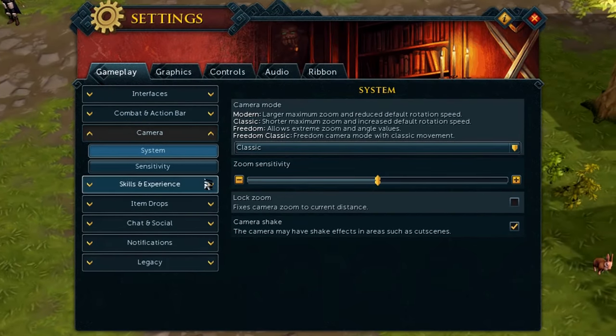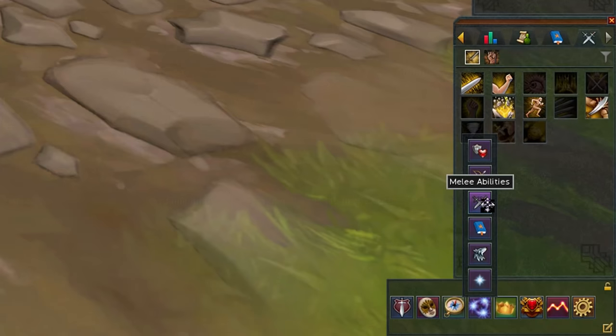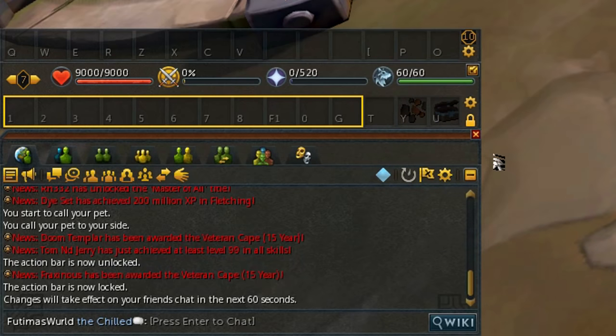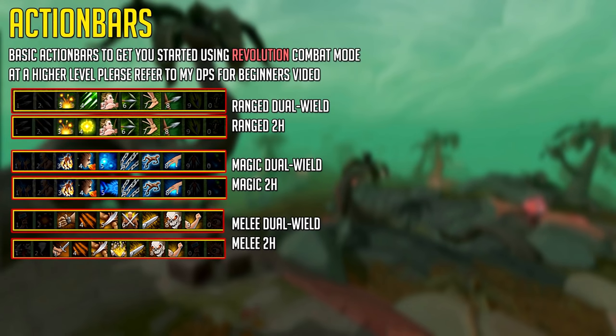The action bar itself is also customizable. You can minimize it, you can add abilities to it after unlocking it by clicking the lock, then drag and drop abilities from the ability section. There's a lot of things you can do with the action bar. If you want a basic setup, you can right-click and choose 'Setup Action Bar Automatically' — this won't give you a great bar, but it will give you something. If you're a completely new player to RuneScape 3 or modern RuneScape, I highly suggest checking out my Combat for Beginners video, as it goes into all the nitty-gritty details about combat.